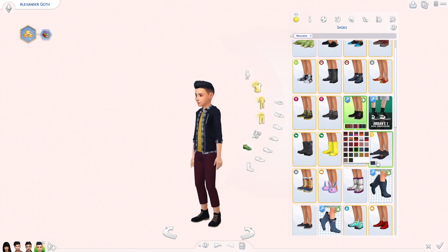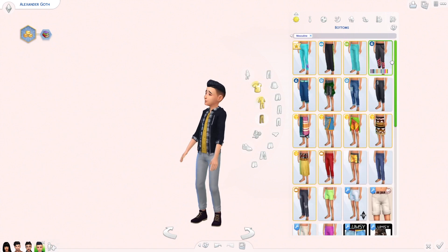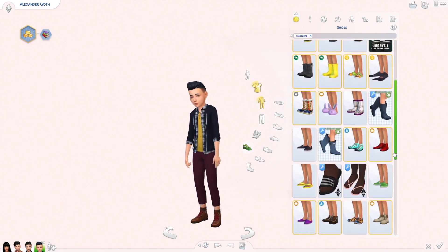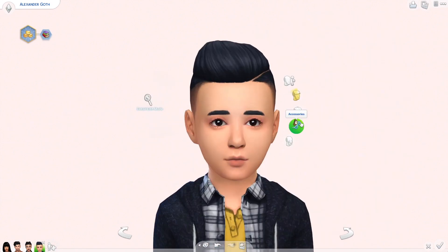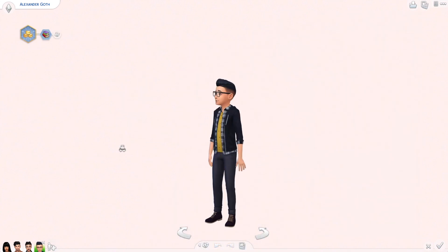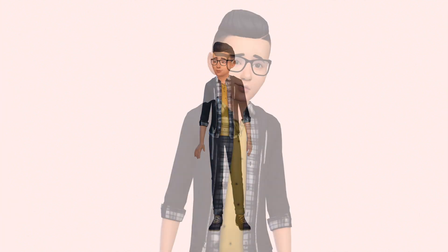I wanted to make him a little version of Mortimer Goth — a cute sophisticated child. I really wanted to use these dark red trousers like his dad, but I couldn't cope with the length as they were just so cropped, so I picked a pair of dark Maxis trousers instead. I popped his glasses back on and I think he looks cute. If you liked this video please give a thumbs up, subscribe if you want to see more, and I'll see you next time!